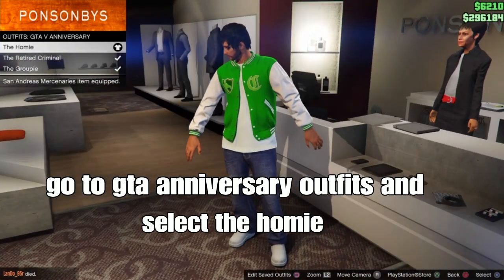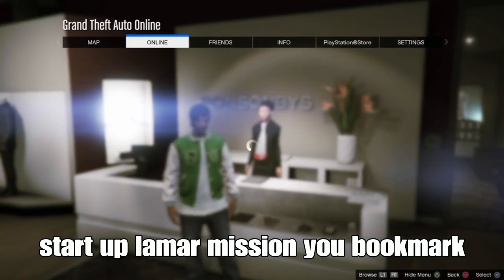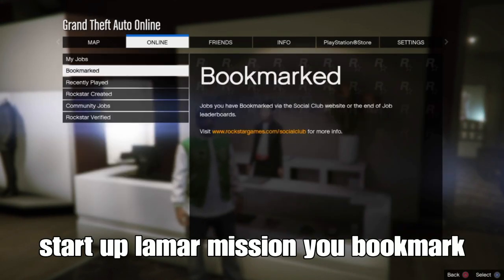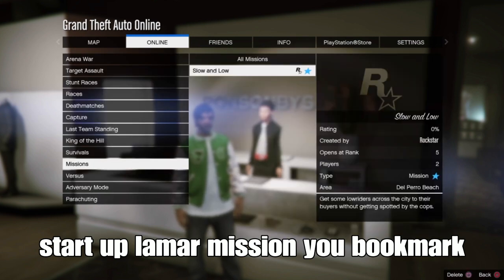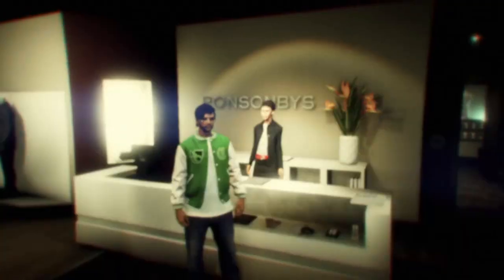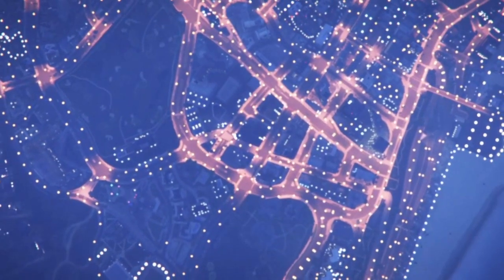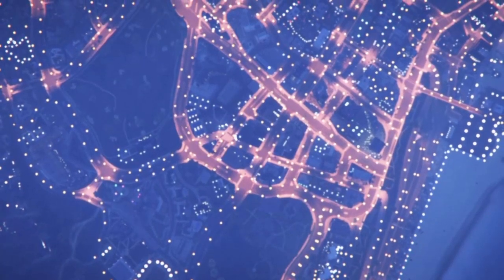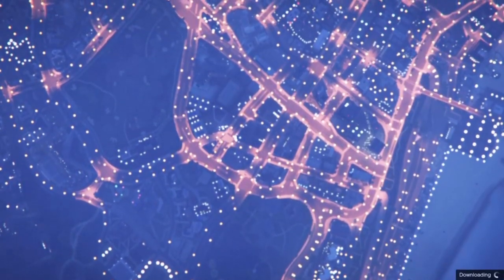Open your pause menu, go to online jobs, play jobs, bookmarks. Bookmark the Lamar missions — there will be two missions listed, links in the description. Once you bookmark the mission, find a new session and the mission will be bookmarked and ready to use.